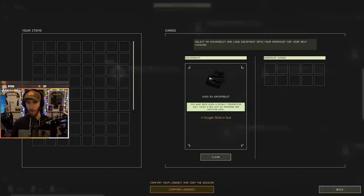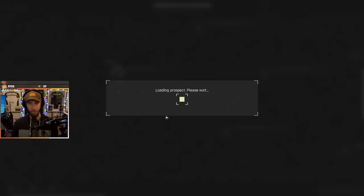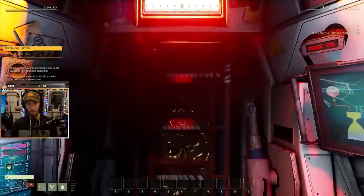Select an envirosuit and load equipment onto your dropship for your next mission. I didn't turn RTX on yet — I want to see how it performs first. I have my FPS counter turned on. You guys can't see it, but if it performs well then I'm gonna turn RTX on to see how it looks.